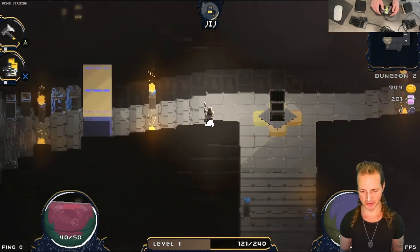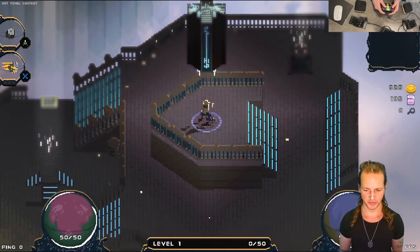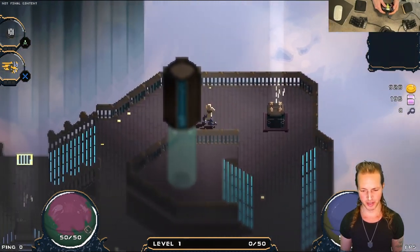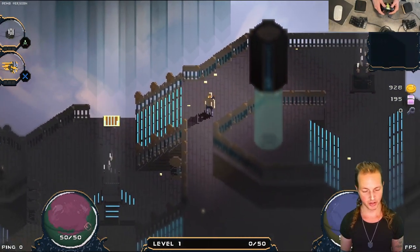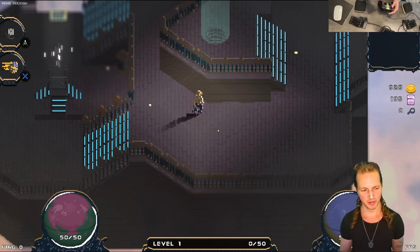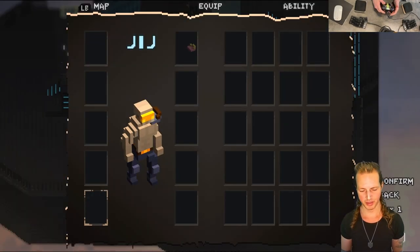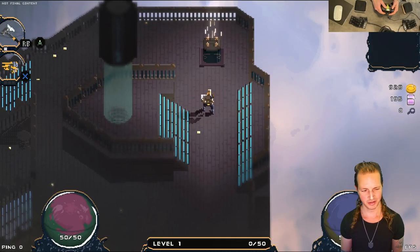There's something significant here. When you first start, you start off with the punch ability. It used to be kind of confusing because you would pick up weapons and armor on your run, and when you died and came back to your ship you'd still have those weapons and armor but wouldn't have the ability to use them.